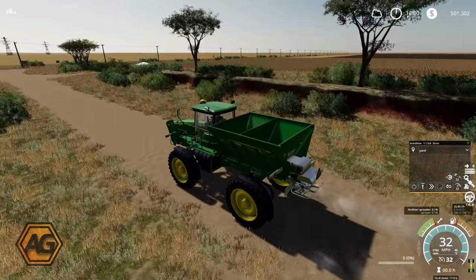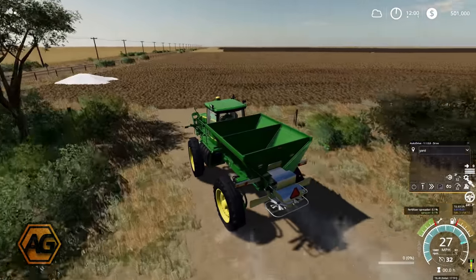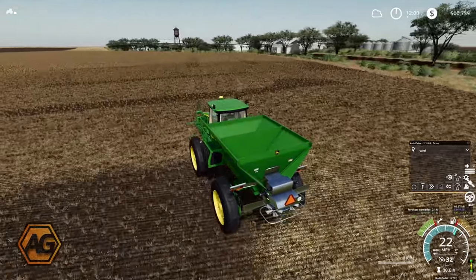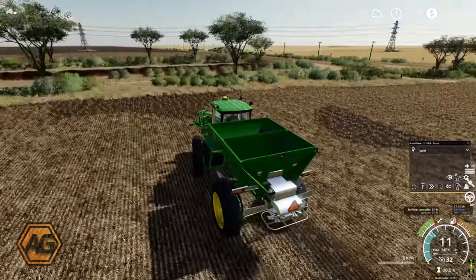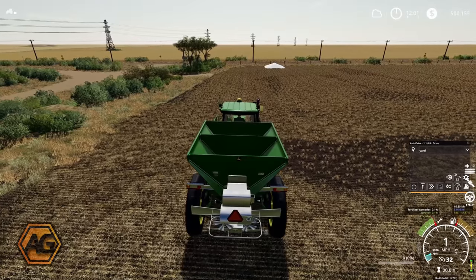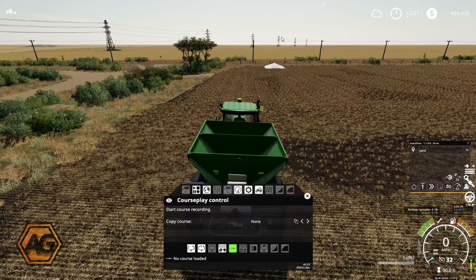I've got the first of the spreaders out of the shed and we're just heading down to field 7 to get this course set up for both spreaders. I was reading on the Courseplay manual - which the developers seem to be writing on GitHub - that describes how some course options work. One thing it says is when using a multi-tool course, they suggested not starting in corners but starting it on an edge. They didn't explain why but said it could cause issues starting in the corner. I've not really had that issue but I'm going to heed their advice.